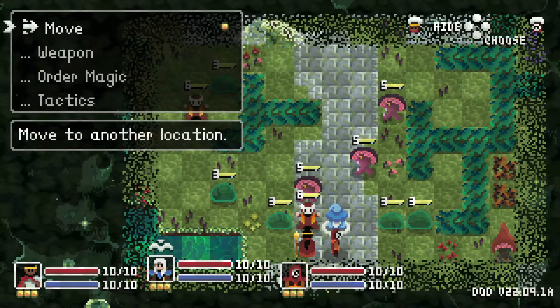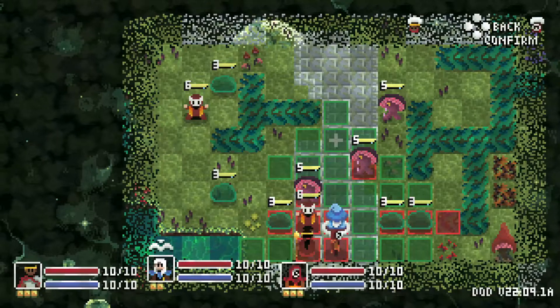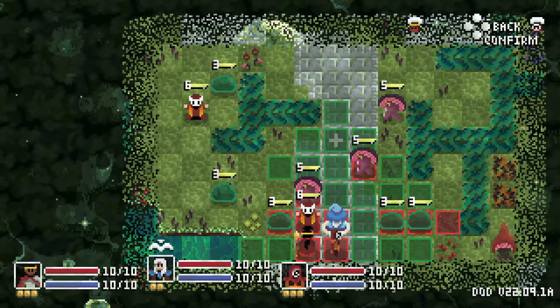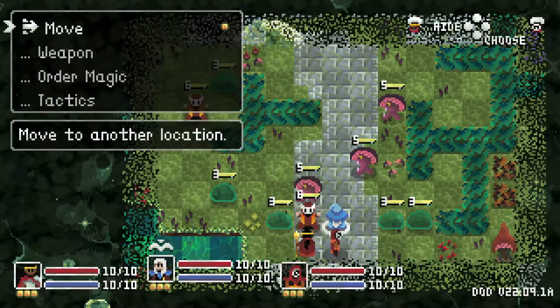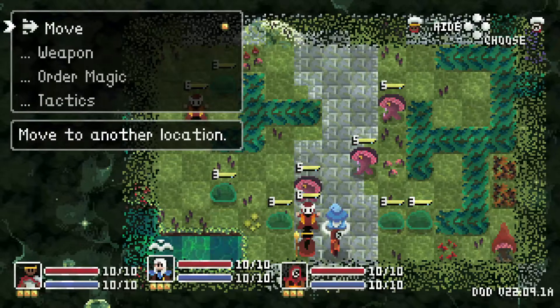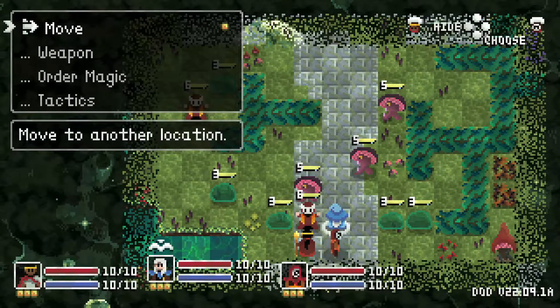First of all, I'll start with Lydia, who's the second character we get. All three of the characters have their own resource that they are using primarily above the others. So everybody has health and magic points and action points, and Lydia is the one that does stuff with magic points.